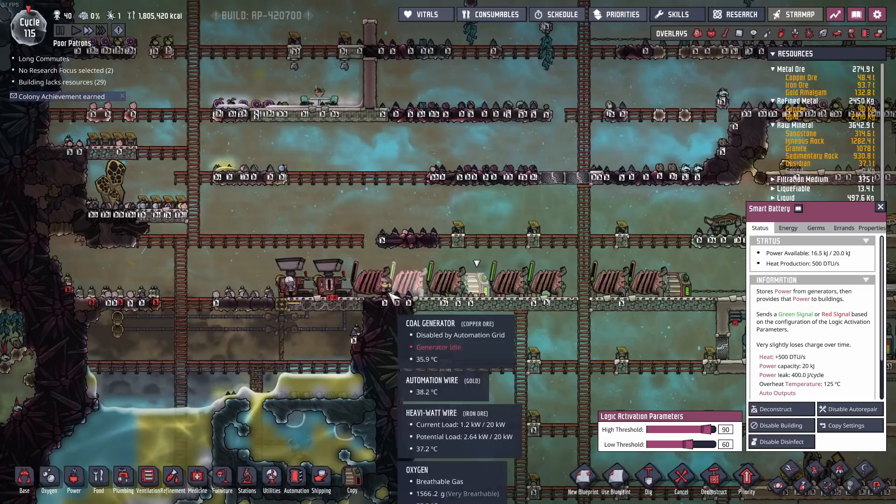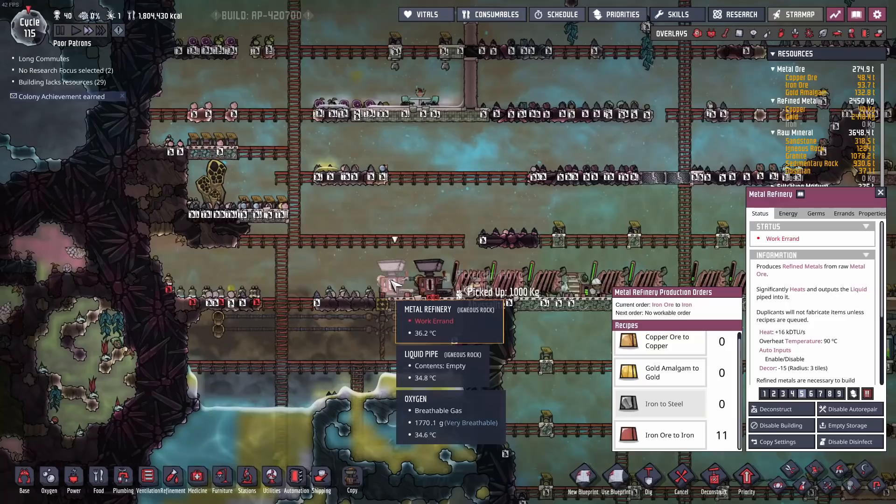I've set the battery here to 60 as its minimum and 90 as its maximum, so if they run out of fuel they'll still request it no matter how much battery power is still in there. Let's get this started.